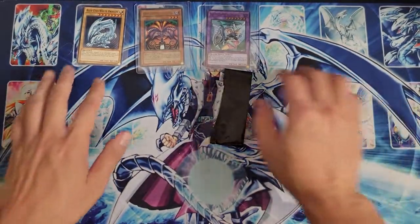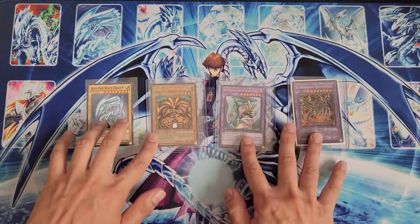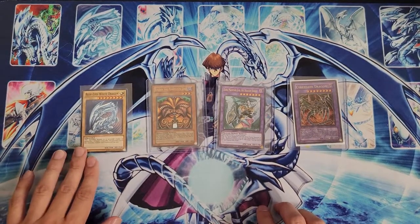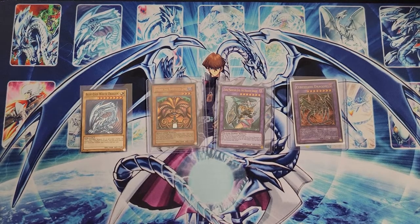That does it for today's mail day video. We have our four cards: Blue Eyes White Dragon, Exodia the Forbidden One, Dark Magician Girl the Dragon Knight, and Cyber Dark Dragon. Thanks for watching and I will talk to you guys next time.